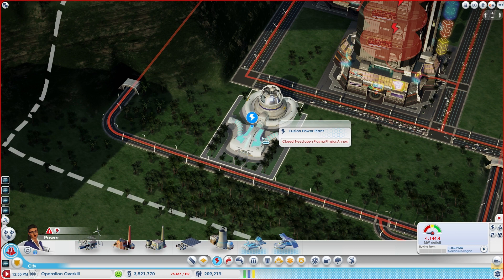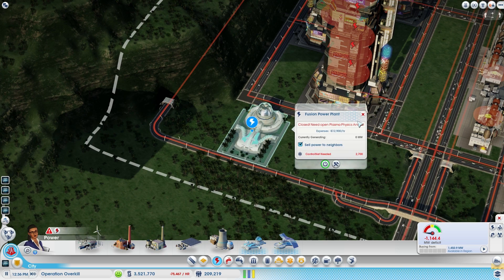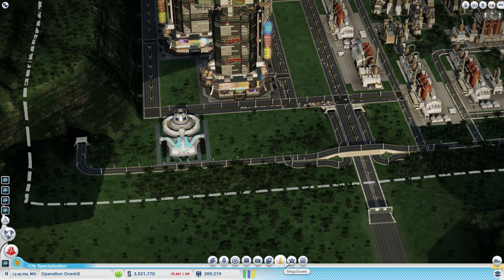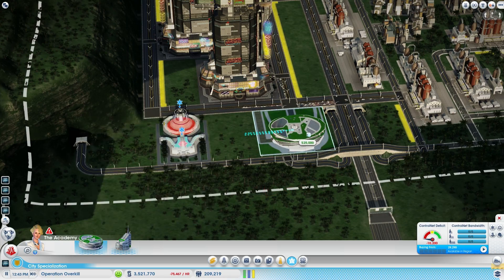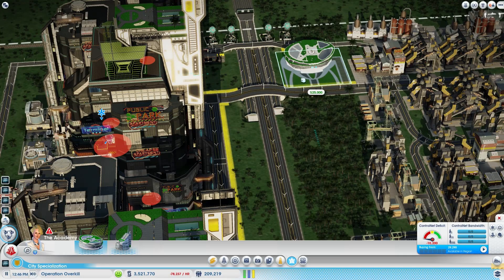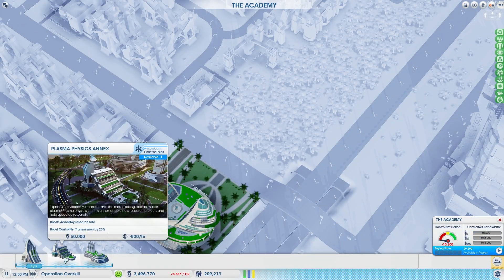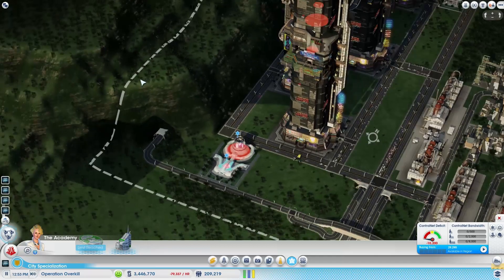We need to open the plasma physics annex — wait a minute, I shouldn't need that, that's kind of weird. We'll do it real quick just to make this work. It happens occasionally — I don't really know why — but occasionally it just requires that or something of that nature. Let's go ahead and put this thing down just over here for now as a temporary placement. I'll also throw down the plasma annex — there we go, right there, and we should be good to go now.